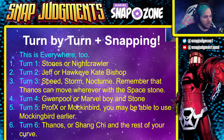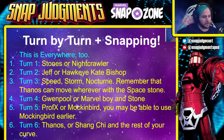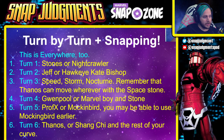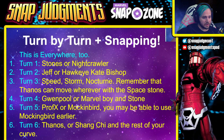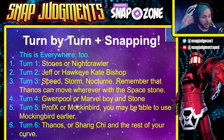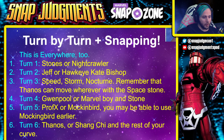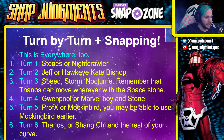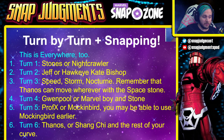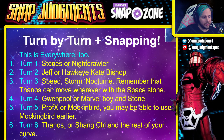Turn one: Stones or Nightcrawler. Turn two: Jeff or Hawkeye (Kate Bishop). Turn three: Speed, Storm, or Nocturne — remember that Thanos can move wherever with the Space Stone, which is part of the reason Storm is in this list. Turn four: Gwenpool or Marvel Boy and a Stone of your choice. Turn five: Professor X or Mockingbird — you may be able to use Mockingbird a little earlier. Turn six: Thanos or Shang-Chi and the rest of your curve.